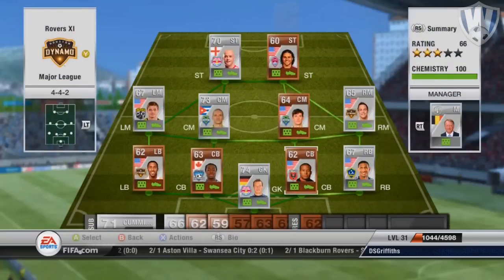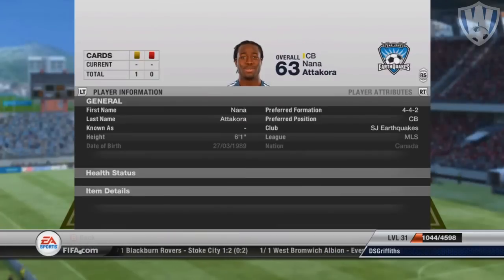Right back we have got Franklin, who has like 80 pace which is pretty awesome. In the centre-backs, guys, we have got Agatora, I think his name is, and also we've got White — the one and only White.